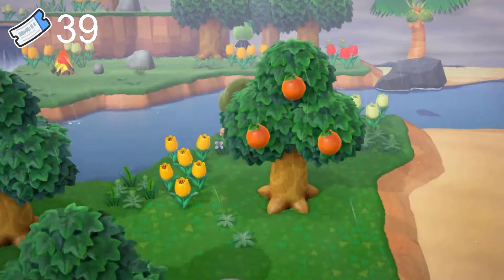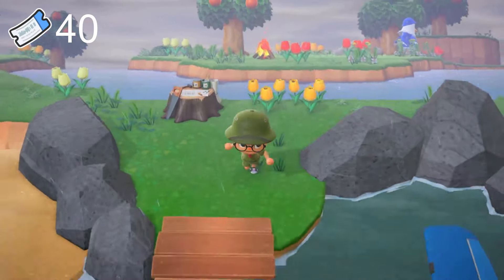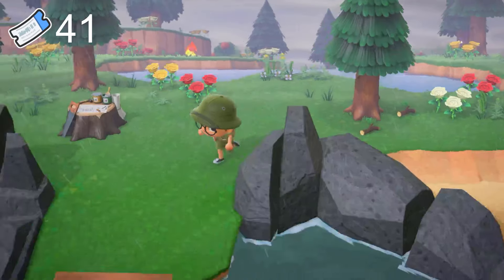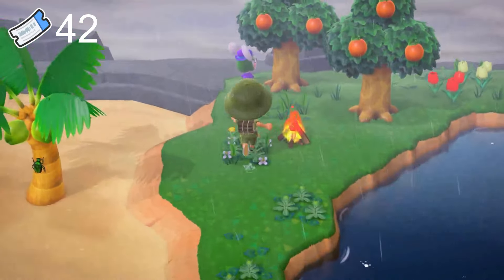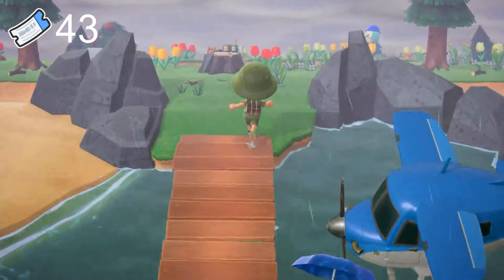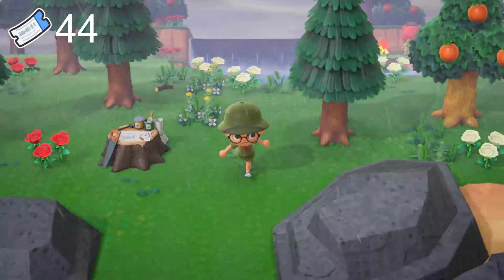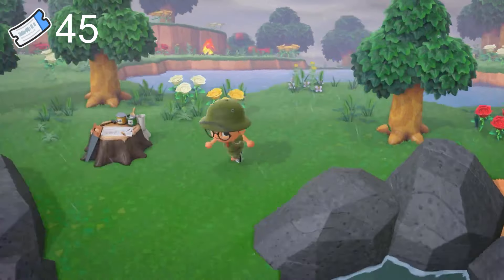We ran into this bear twice already — not looking good so far. Money rock island and we get a mouse, not too bad, there's a lot worse. Sprinkle — my friend's favorite, she's definitely a cutie. Island 44 for Cherry. Island 45 and we get — dude that looks like the same bear again. Wow. Island 46 — finally running into her. Island 47 — I think that's Amelia, super cute.